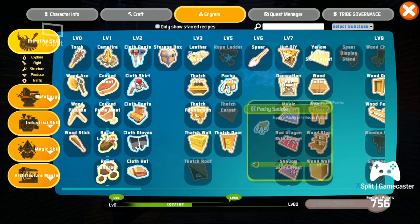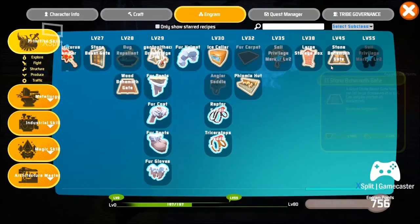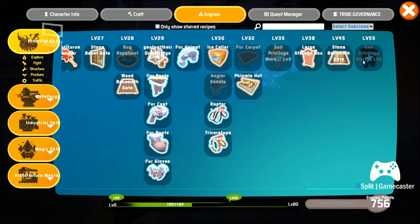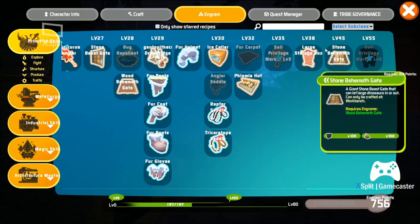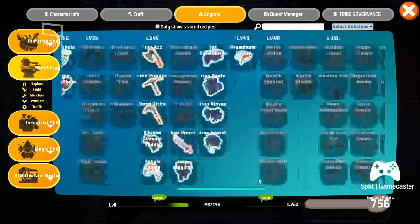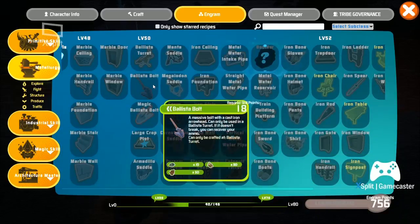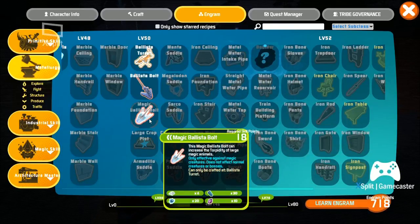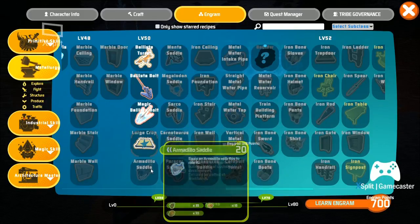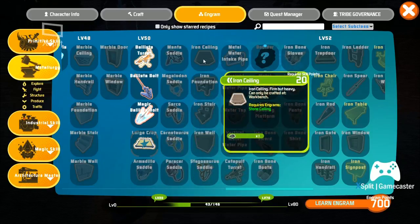In any case, we can learn new things now, which is good. We can learn all the way up to just before level 50 - nothing there. At level 50 we can learn ballistas, blister bolts, magic blister bolts, and a large croplot. I don't know if I want to learn croplots because I don't have a building yet.